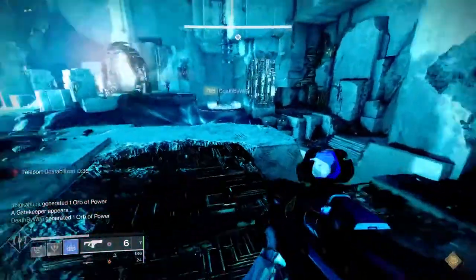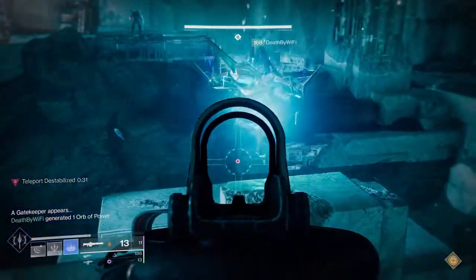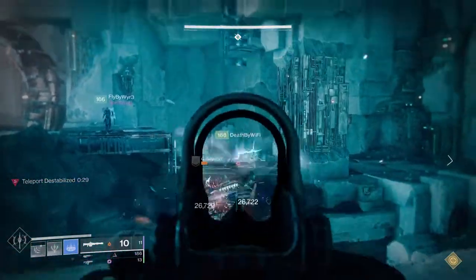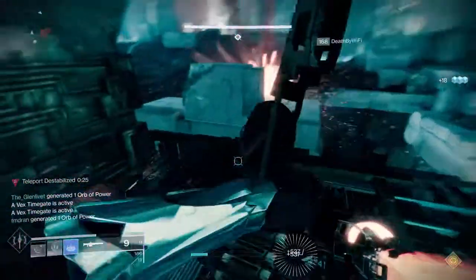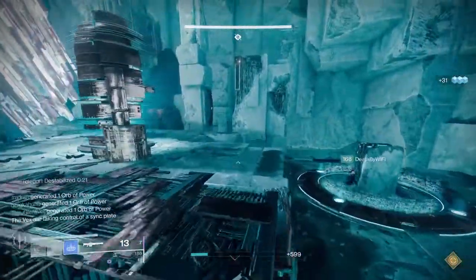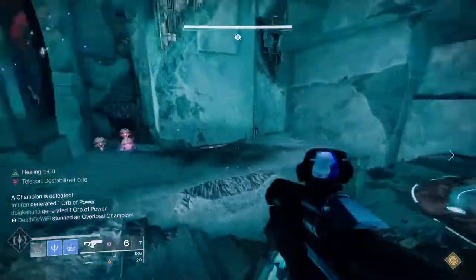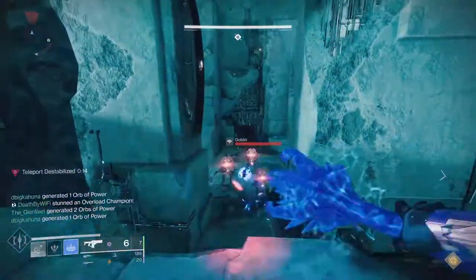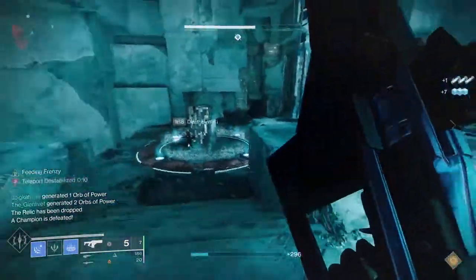The other thing you can do is, for the Wyvern, if you're worried about being able to damage it quickly enough, you can go with high burst damage DPS supers — things like Nova Bomb, Chaos Reach, Thundercrash — so that when the person counts down who's taking out the Minotaur, you can do it basically instantly. You can also use some really good heavy weapons. Anarchy can help, even though you need to be careful because too much Anarchy could kill them earlier than you're planning.